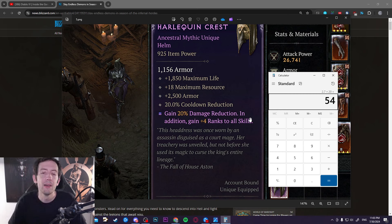All of the other uniques in the game are also getting updated — maybe not to exactly the same power level as the Harlequin Crest, but Blizzard's goal is to update every single unique item in Season 5 to be much more viable. We've seen a few previews already. On August 1st there's a campfire chat detailing those updates, with patch notes and a full list of all the uniques.